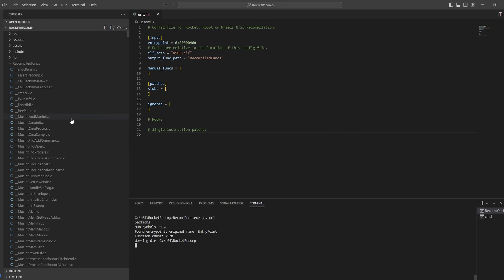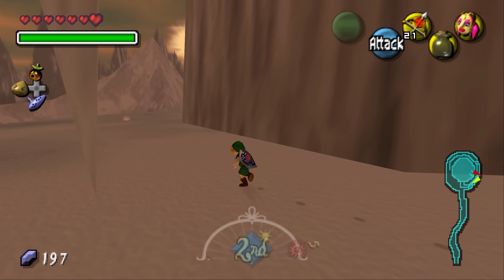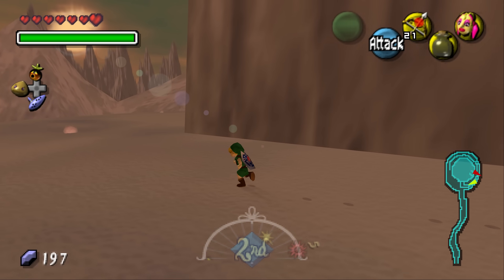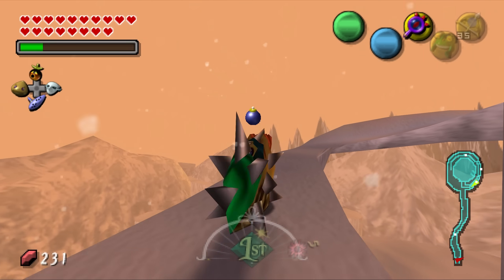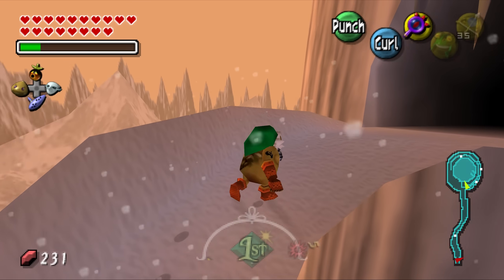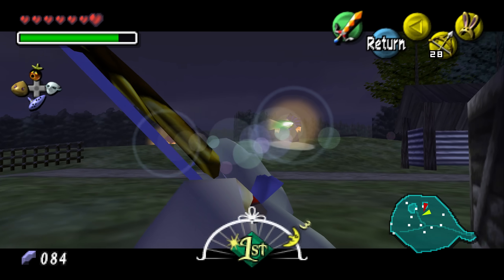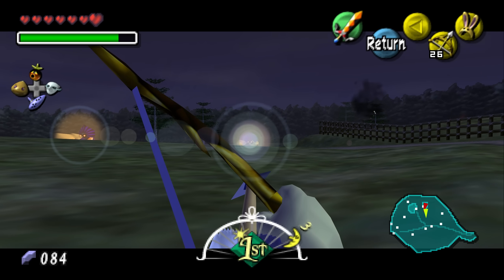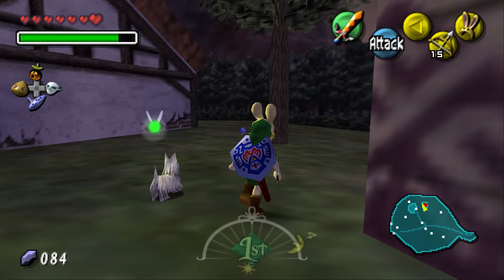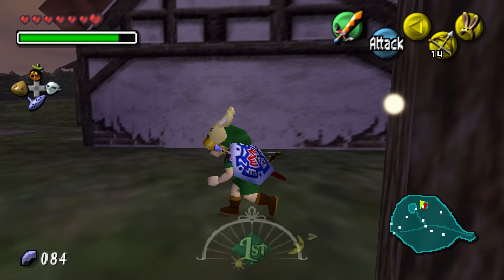The automated process isn't perfect, and the recomps usually require manual fixes for things like modern hardware speeds being way faster than expected, but the amount of time and work needed to patch them up pales in comparison to a full decompilation and port process. While the Majora's Mask decompilation is still inching towards completion, wiseguy claims to have had a fully playable port as early as February 2023, and it only took two days to make. The time since was spent polishing the recompilation process and various enhancements.